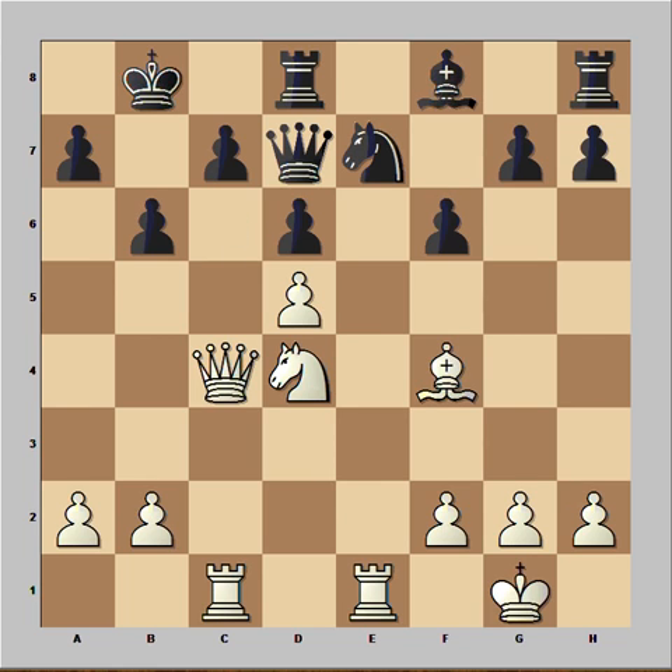Black played Knight to e7, defending. And I believe that we have reached the critical position of the game — it is White to move. How would you continue in this position if you had White pieces? There is perhaps more than one way to continue for White, but this is the most spectacular one: an exchange sacrifice.